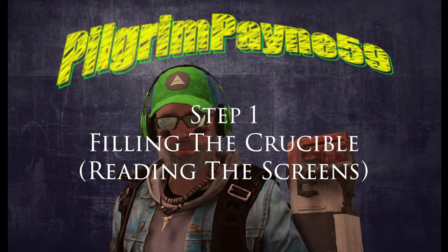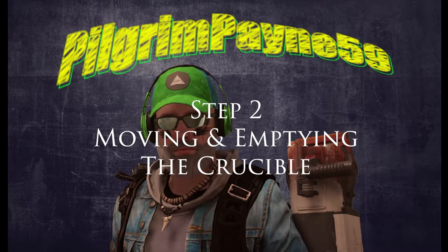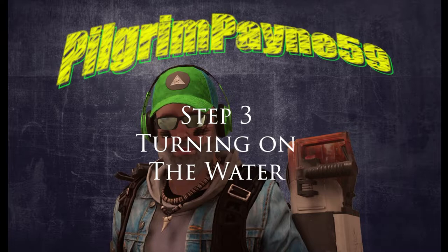Once the crucible is full, you move on to step two — moving the cauldron so it's over the top of the cannon on the second train car. You'll see the controls in the video. It's operated from the center of the control room looking over the furnace area. Step three: once you have the crucible emptied on top of the turret, you have to spray water on it. That requires going back to the wall behind you and operating a lever, waiting until the pressure gets to 85 to 90 on the meter.